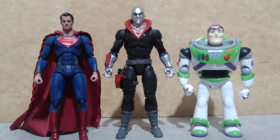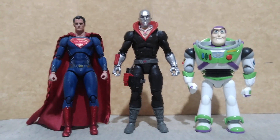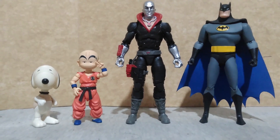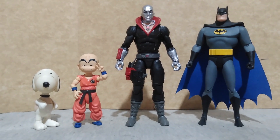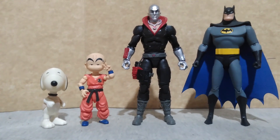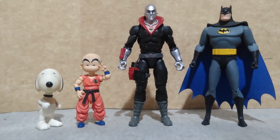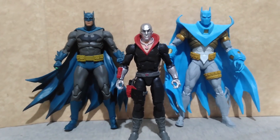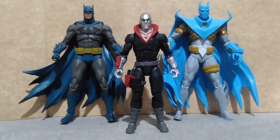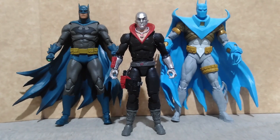Here he is with the Justice League Superman from Mafex and Buzz Lightyear from Toy Story by Bandai Model Kit, with Snoopy from The Great Pumpkin toy line by Playing Mantis, the S.H. Figuarts Kid Krillin from Dragon Ball, and Batman from Batman: The Animated Series Expression Pack, and with the 7-inch figures from McFarlane Toys — Batman Blue and Gray variant from The Hush toy line, and Azrael from Nightfall.